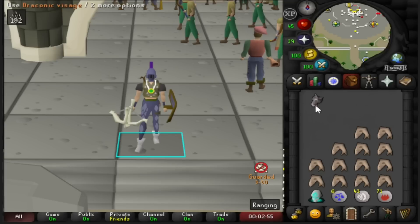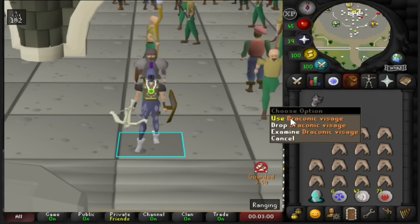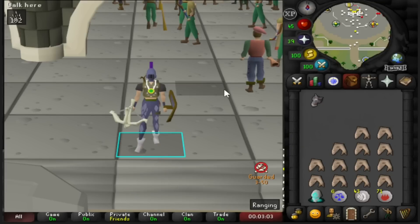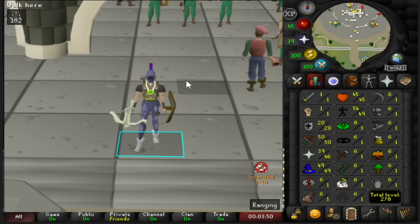If you're wondering how my baby's doing, you can see in my inventory she's doing okay — got her nice and safe. Draconic Visage still there. Once we get the money to attach it through Oziuk — I think it's 1.2 mil — we will have a DFS after 75 defense. We will have a Dragonfire Shield, and boy, is that a good feeling.